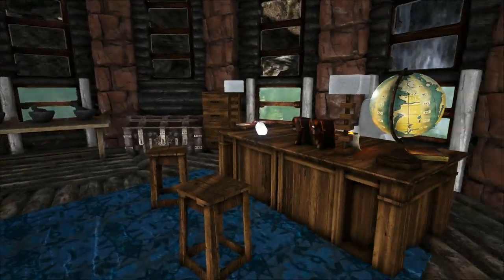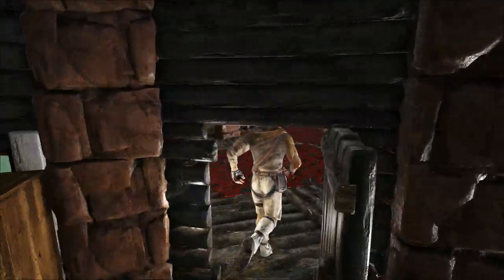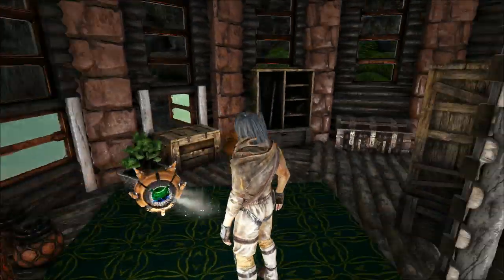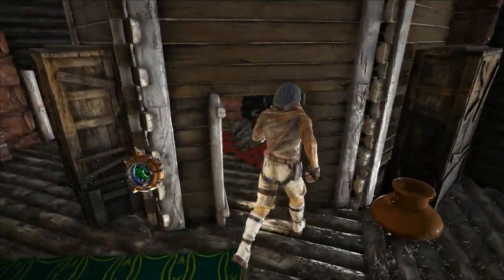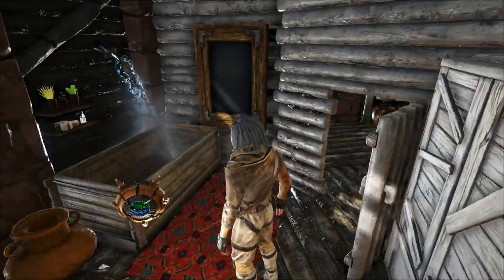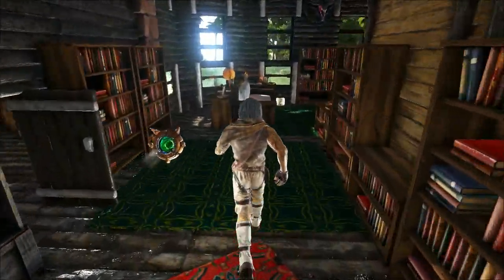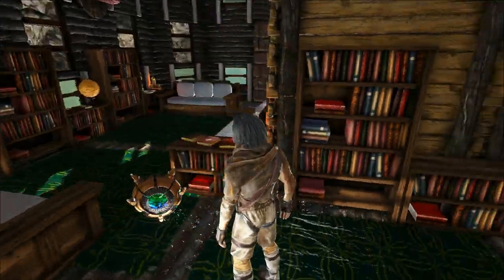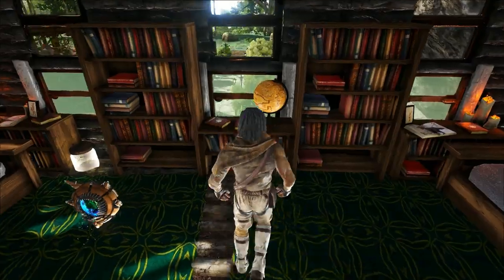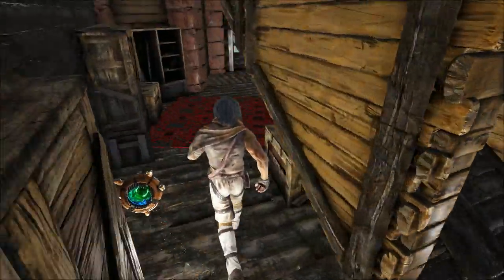A couple of crafting areas inside the base. This is a bathroom. Then this area around here is just like a library. It's got all the candles and little books and stuff everywhere to make it look like it's sort of lived in. Some nice lighting effects as well.